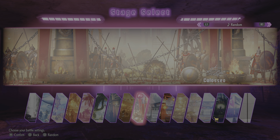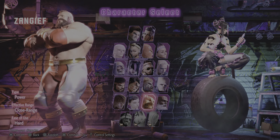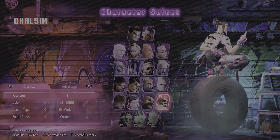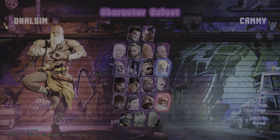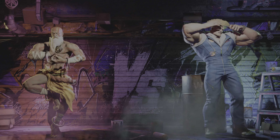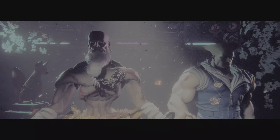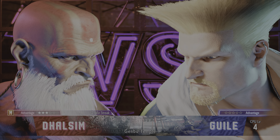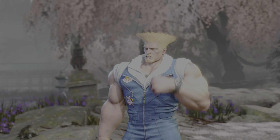Looks like we need a quick time out. Back to the stage select screen — the stage is set. It's time to select a character. Allow yoga to guide you. Open those shutters. We're ready to fight. We're in for something special right here, right now. Shall we begin? Hope you're ready.